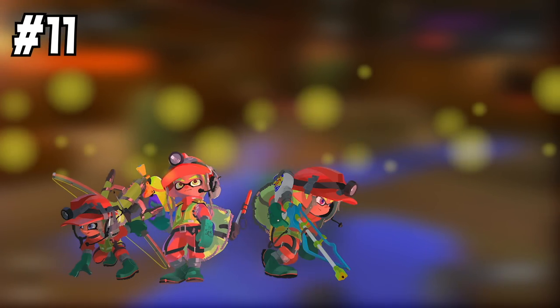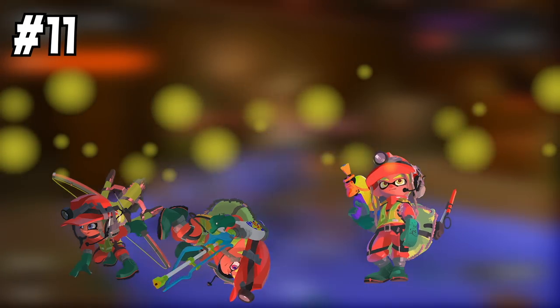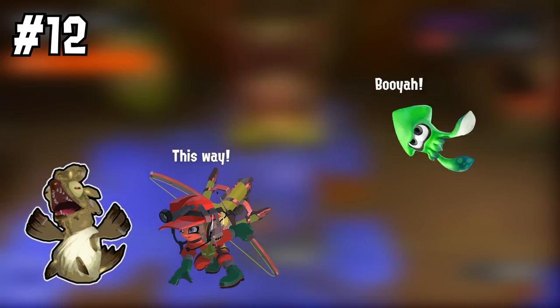Number eleven: always stick by someone — if not your whole team — in glowflies. Even if you've got some rando running away from you, follow them. As soon as one of your teammates goes down, your odds of wiping significantly went up. Number twelve: if someone's spamming 'this way' in Salmon Run, the spamming is most likely much more important than, say, someone spamming in turf war, and can often mean your teammate needs help.